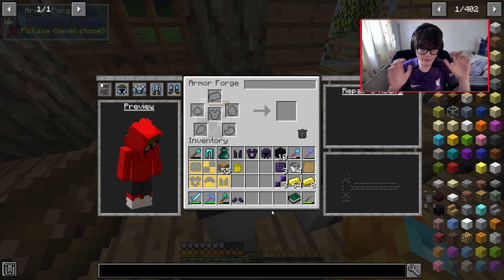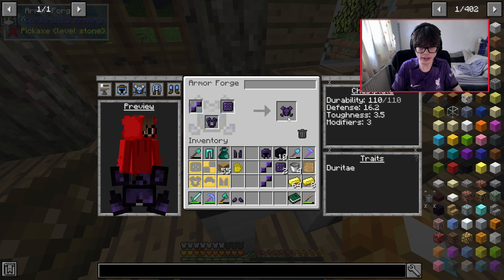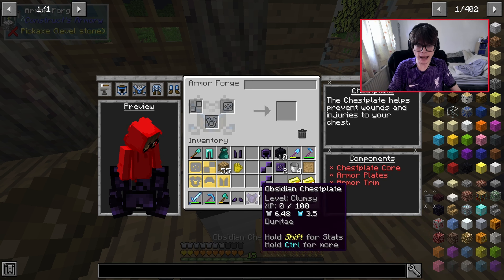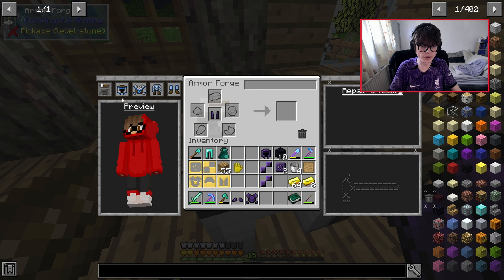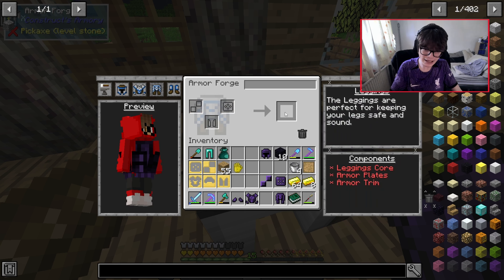A few minutes later — okay, now I have everything I need. All I have to do is go to the chest plate, put that in there, one of these in there, and then one of these in here, and it gives me the chest plate. Same for the leggings — go to leggings, do that. Put that in there and that in there, now I've got the leggings.